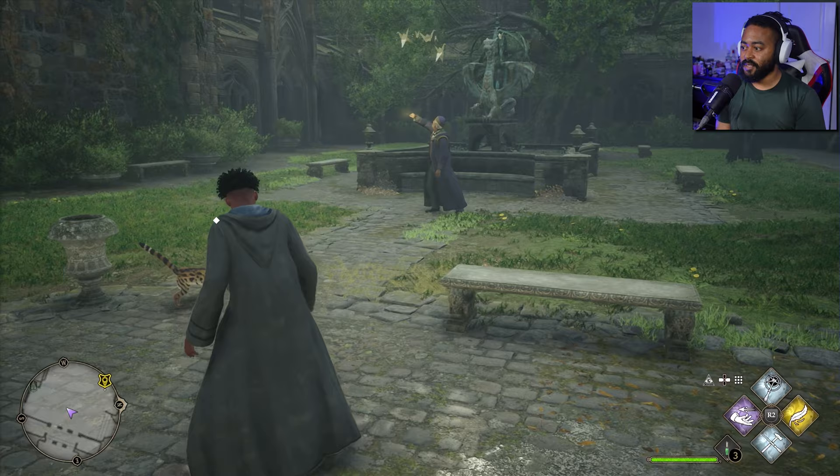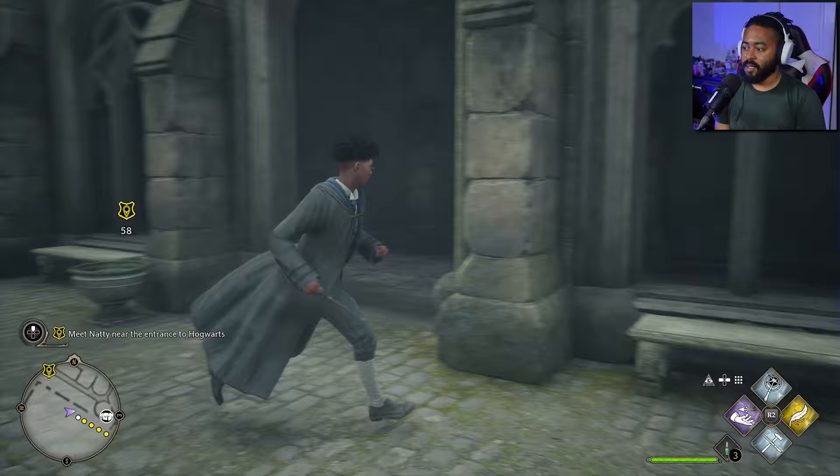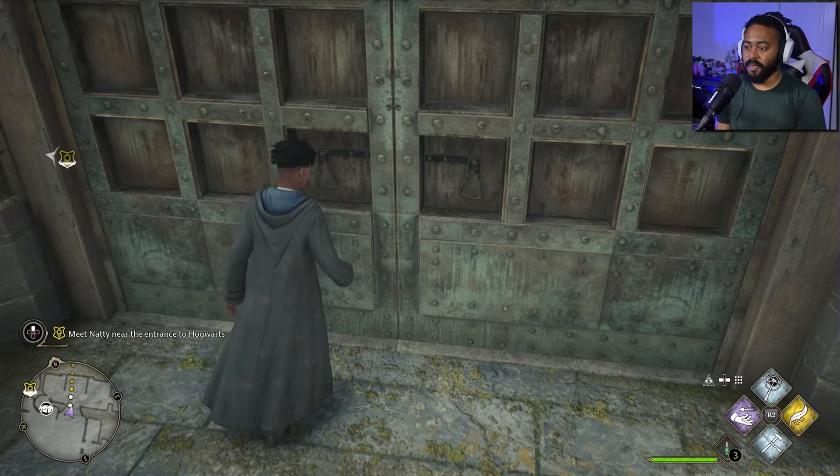Let's go ahead and look at our map. Welcome to Hogsmeade — let's go ahead and track that quest. Meet Natty near the entrance to Hogwarts. Let's go ahead and head over to Hogsmeade and get some stuff that we need — that rhymed, I like it.